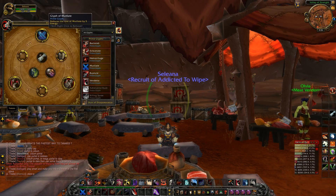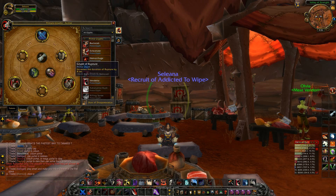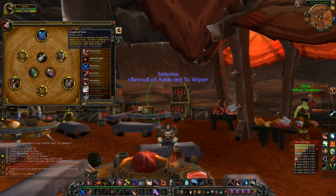As for the glyphs, I'm using Glyph of Mutilate, Glyph of Rupture, and Glyph of Vendetta as my major glyphs. I'm not focusing much on the smaller ones — I only have Glyph of Kick, because if you're good at interrupting it shortens your cooldown by 6 seconds, which allows you to interrupt a lot more.